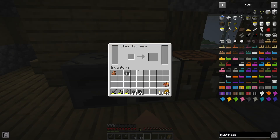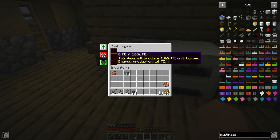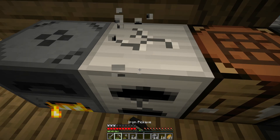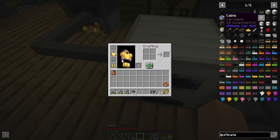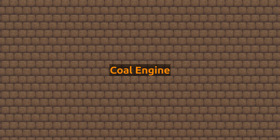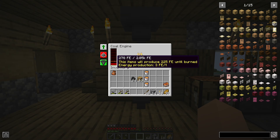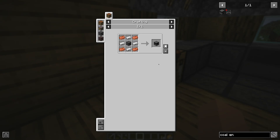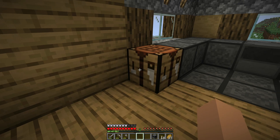The coal engine is the most basic generator in Energize Power. It converts fuel into energy. The coal engine can be crafted with a basic machine frame, a furnace, and some other resources.